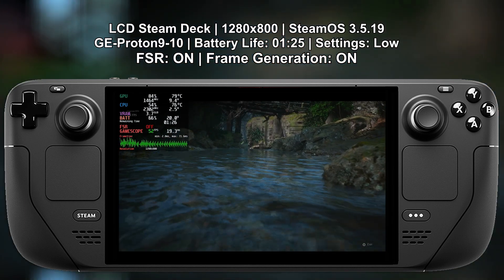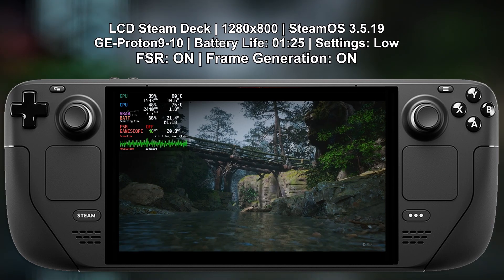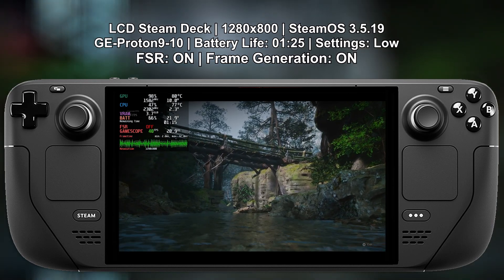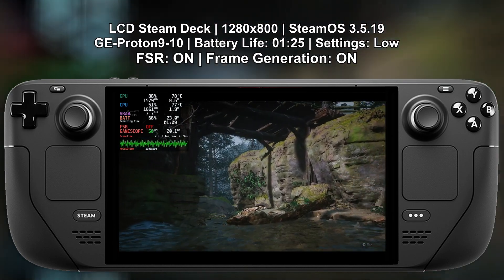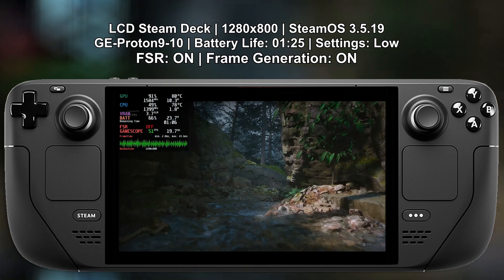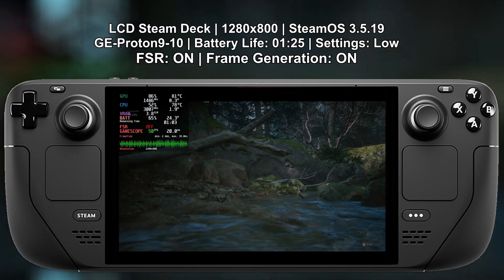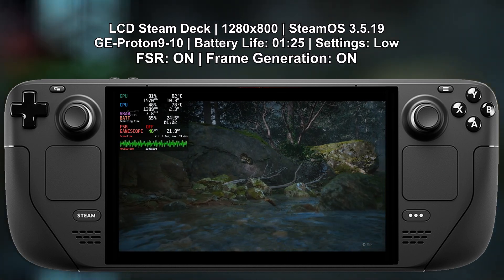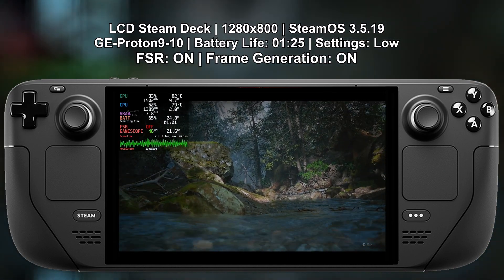Next, lowest settings with FSR on and frame generation on. As you can see the FPS has gone up a lot but the frame time is very jagged. There's a lot of delay in the frame time and there are a couple of spikes. Presumably during gameplay you will notice this more and more. This is an issue with frame generation — we've seen it in other games. It's not perfect but if you're looking for more FPS you can use this.